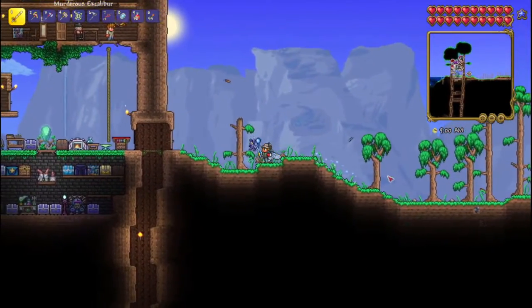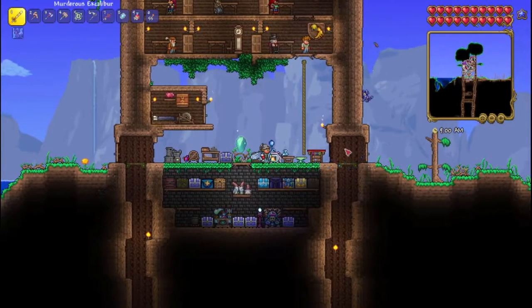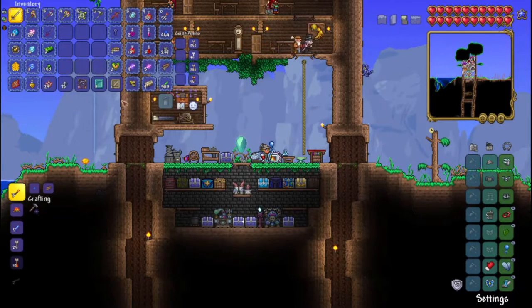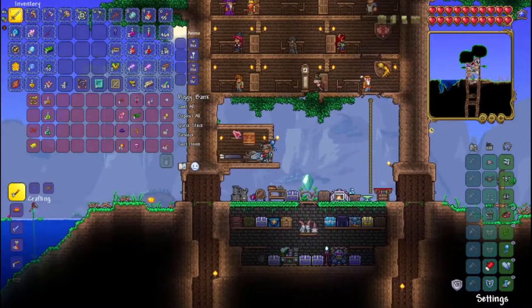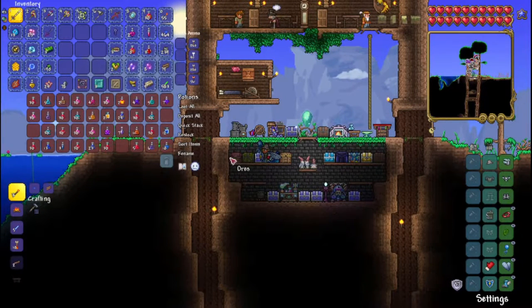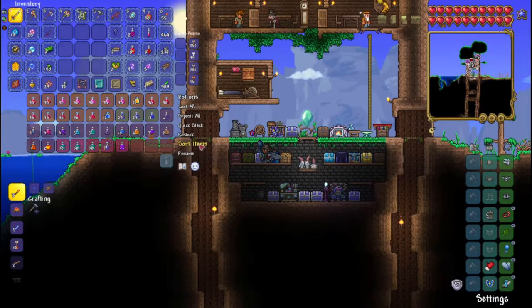We'll see if we get to that. There are a couple things that might stop us, namely finding Plantera, because that can be kind of a pain. But I have been busy off camera. I went to the jungle and mined a bunch of chlorophyte ore, basically used an entire spelunker potion with a mining potion as well. I want to see if I have any more mining potions — I don't think I do.